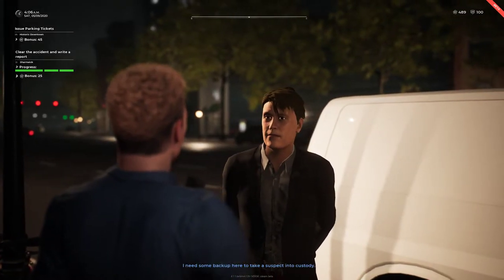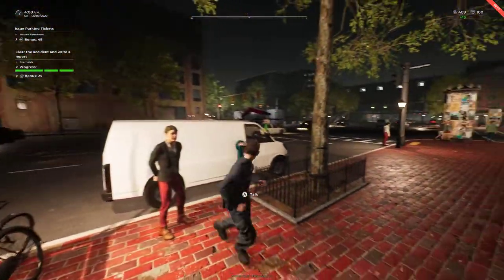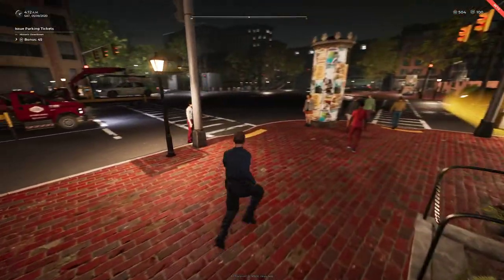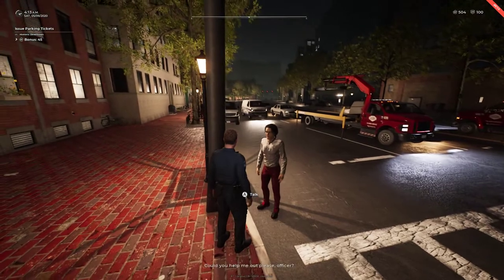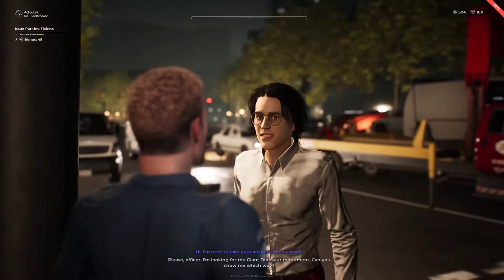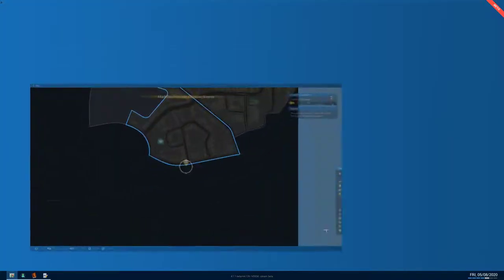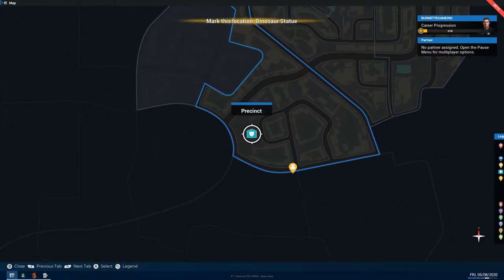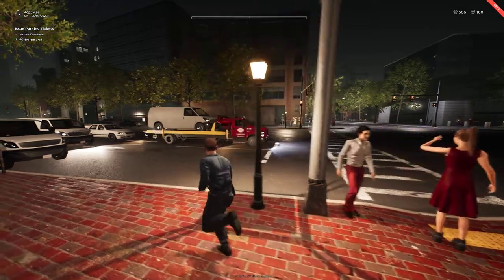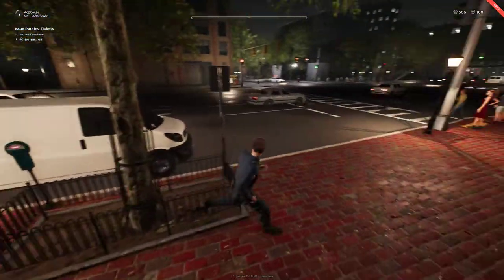I need some backup here to take a suspect into custody. Understood — we're sending the closest transport to your location. The transport's going to come pick him up. Someone needs directions to the precinct. We require support — who's available? I'm currently busy with another issue. Alright, so everyone's been picked up.